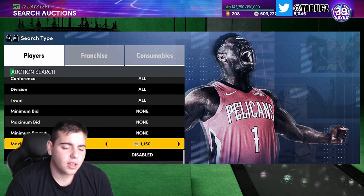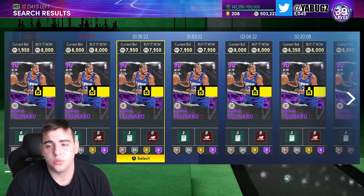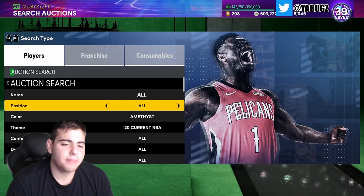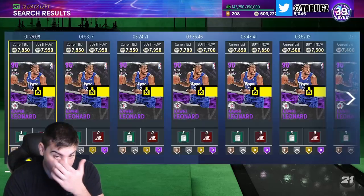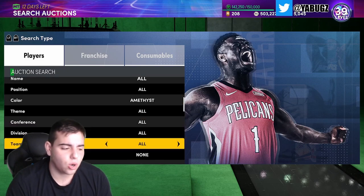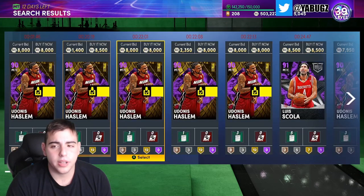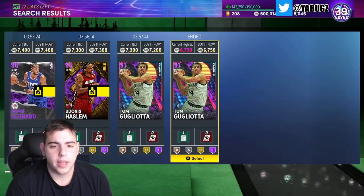Let's go over investments. Today on the board we got a free amethyst player, which was Curry, so let's see how the amethyst 20 filter is going. A lot of people have been asking how to make MT and what to invest in. Kawhi Leonard is at 7,500 — in my opinion that's a very good price; he might go up to 10k. They are giving away free amethyst packs on the board right now, which is probably why his value is down.